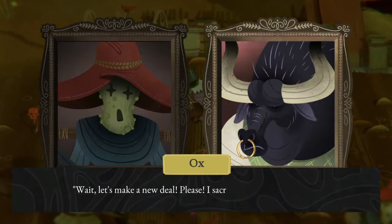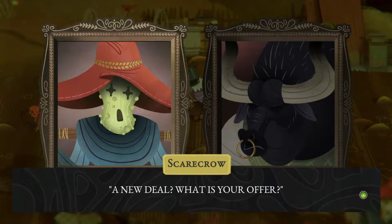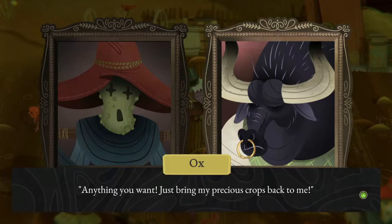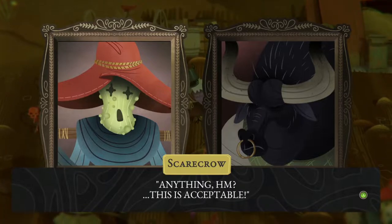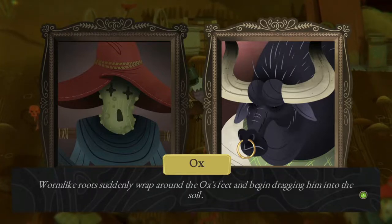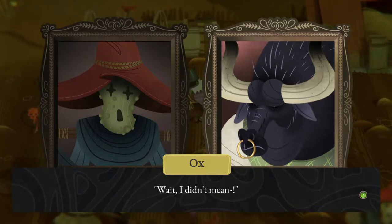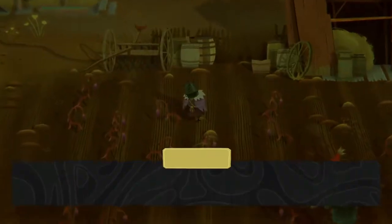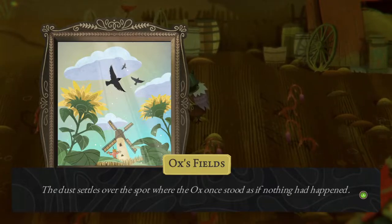Wait, let's make a new deal, please. I sacrificed too much for this. A new deal? What is your offer? Anything you want - just bring my precious crops back to me. Anything, hmm? This is acceptable. Worm-like roots suddenly wrap around the ox's feet and begin dragging him into the soil. Wait, I didn't mean... Yeah, you gotta be specific with these things. The dust settles over the spot where the ox once stood as if nothing had happened.